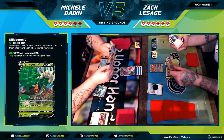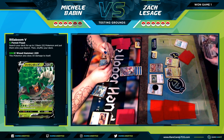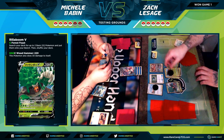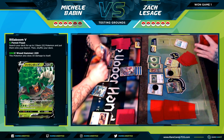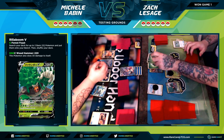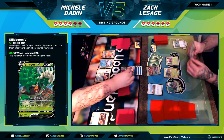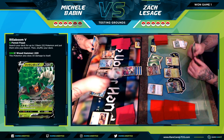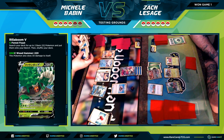I use Turffield Stadium to get out my Rillaboom and power up Rillaboom V. The pricing issues are really hurting me this game. I attach an energy and go for the 150 — no point using the GX attack again. I play these games as if I don't know exactly what's in my opponent's deck until I know what's in it. She goes for a Crushing Hammer — heads — might as well take off my energy and do what she can, though it's not going to matter too much in this matchup.